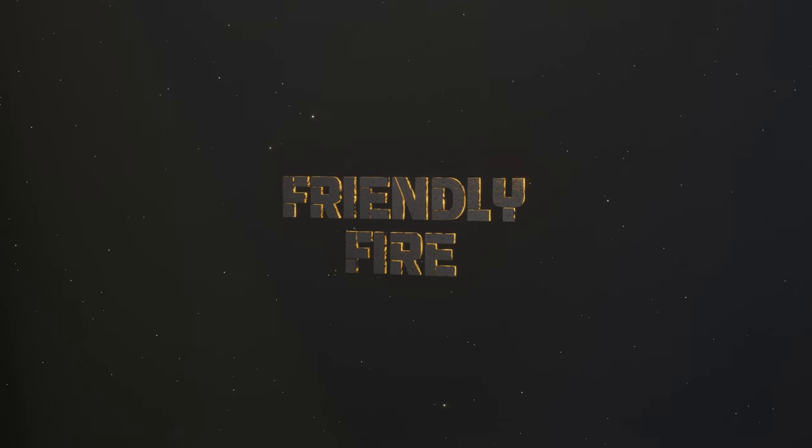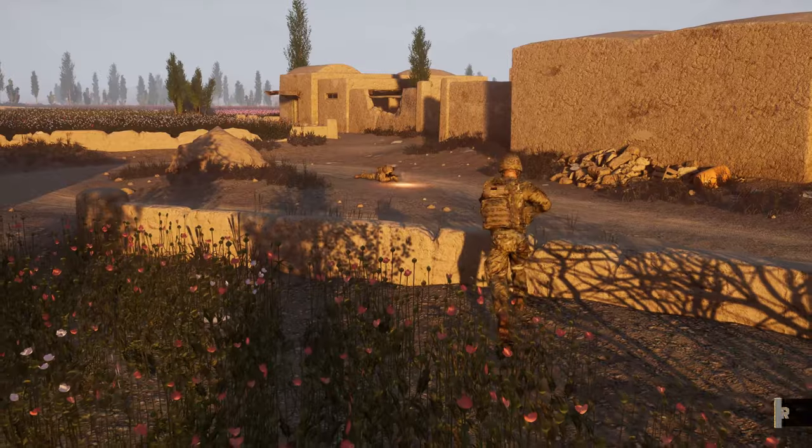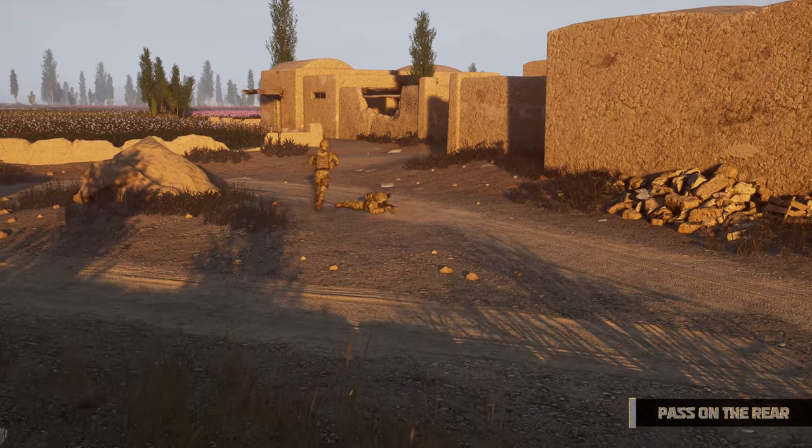If you see a friendly pointing a gun, make sure you pass behind them so that you don't create friendly fire. Even if they're not currently shooting, they could open fire at any time.